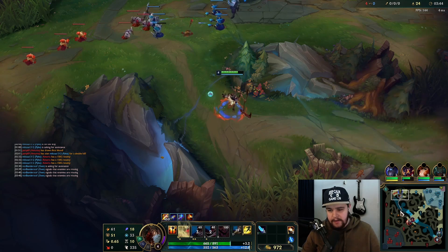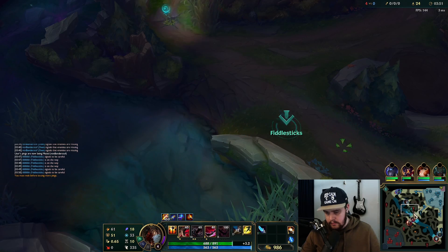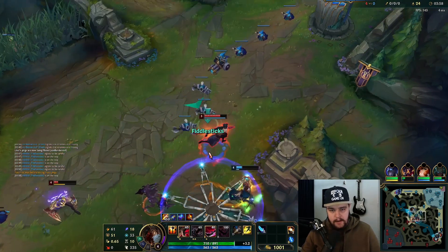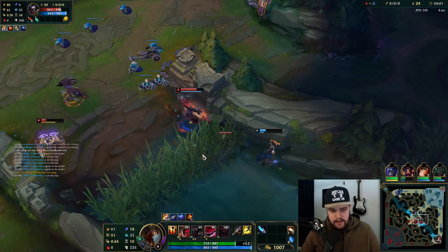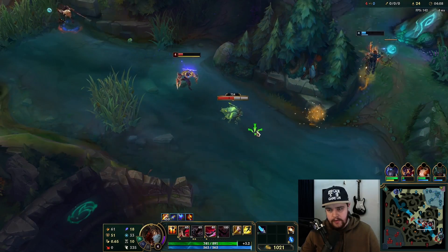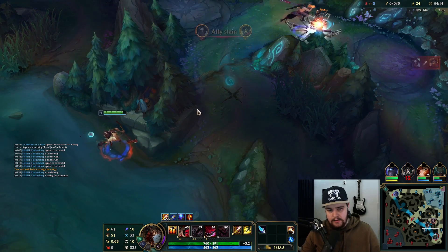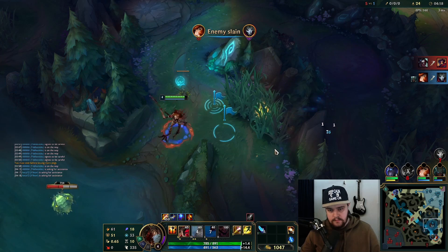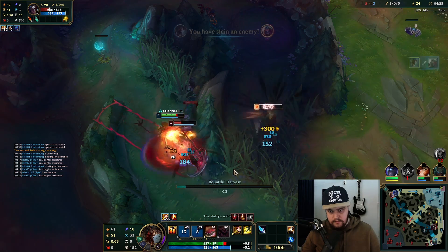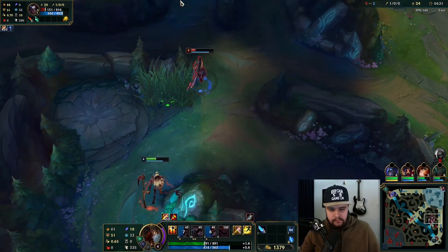I didn't do anything, I barely even touched the wave and this guy just died to it. That's very low — I'm trying my best here buddy. He has Flash still. I don't know if I can make it actually — they're running away from me instead of towards me and I actually can't reach. Oh, he stood in it — that's kind of funny. I should be fine here, I have red buff.